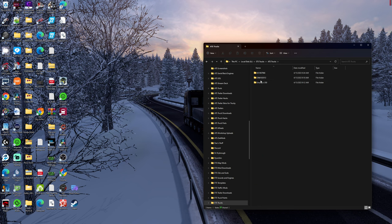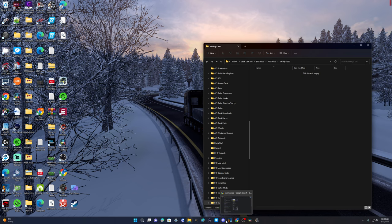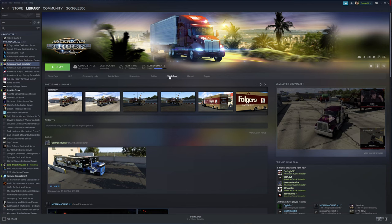In my ATS trucks folder, I already made a folder called Smarties 350 — let's delete this so I can show you how we go get it. We're going to put a couple of things in here so we can take them over to ETS and grab them from ATS. First thing we do, we get into our Steam account — we're logged in — and from the home screen we're in ATS, go to the workshop.